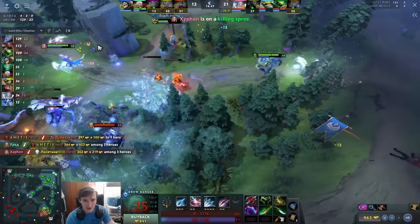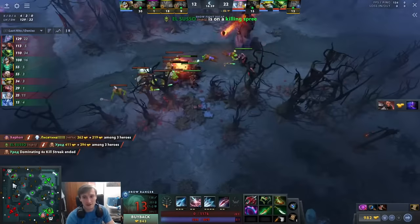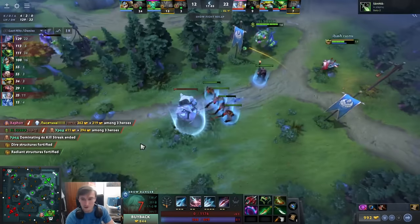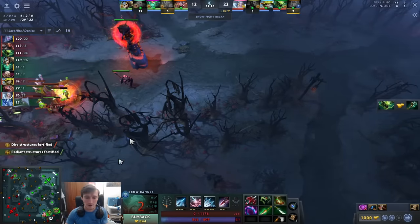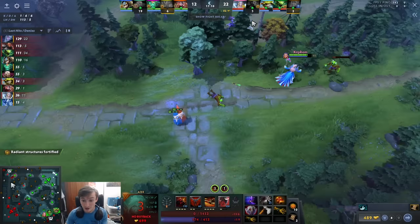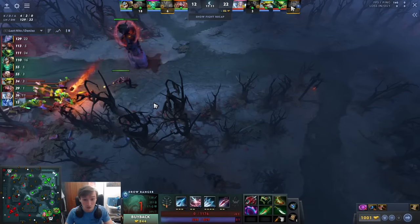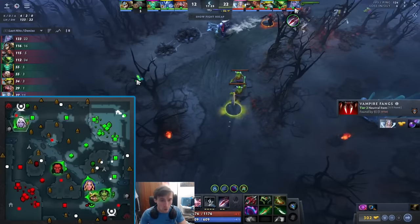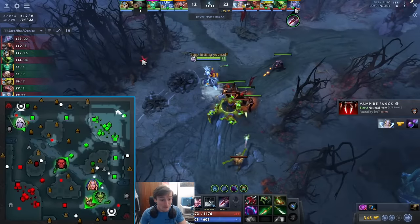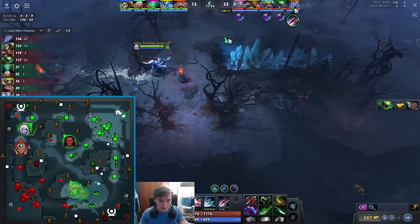That's why when you're playing these glass cannon carries — whether you're off to a good or bad start — you do the same thing: hit your mid-game timing. On Luna it's BKB, on Drow it's Manta, BKB, or Pike or Shadow Blade. Then you show up to fight if you're cleaning up. He has zero defensive items and dies again. Top lane has no vision, no wards — farming there is inefficient and dangerous. Literally the worst of every world.